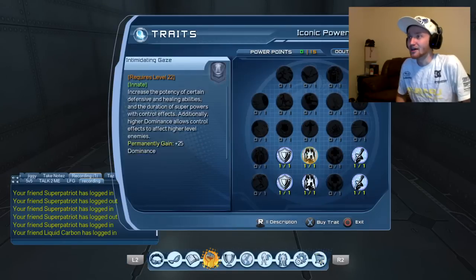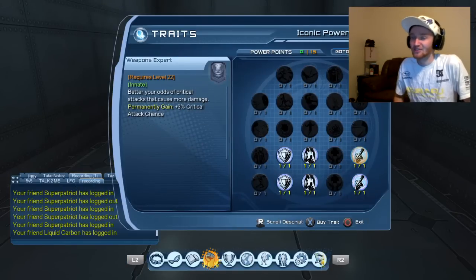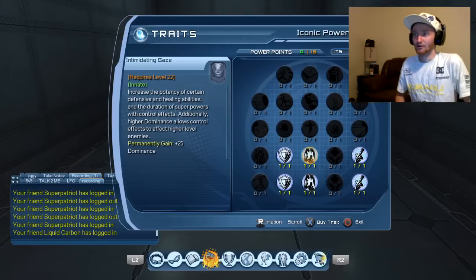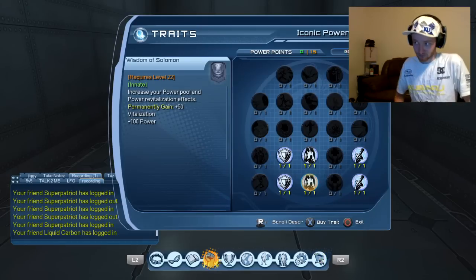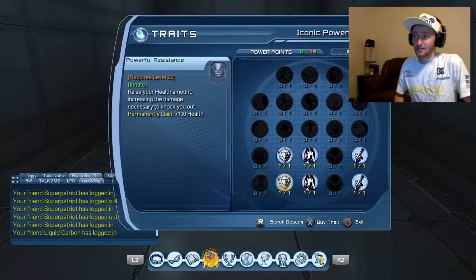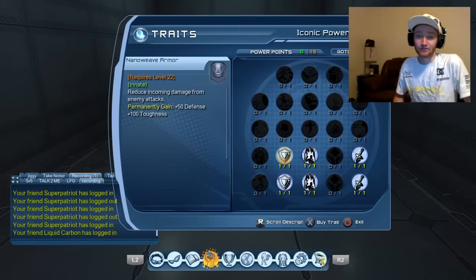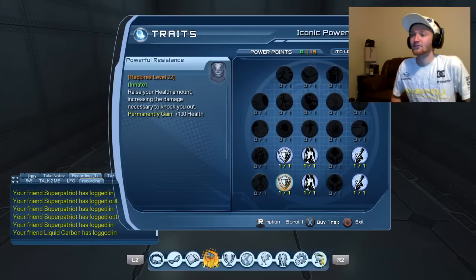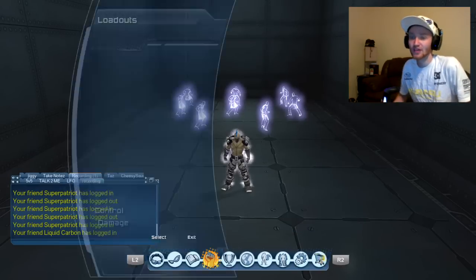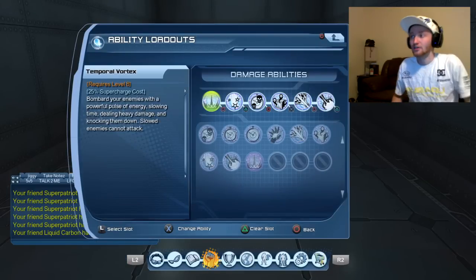For iconics I have weapon expert and tactical genius. Wisdom of Solomon gives you a little power and bite — you keep more power and get more back. To help out in raids I use defense, which helps with PVE. Toughness is for PVP, don't really need it for this loadout. A little extra health — it's not much in the new content but it was a free power point so I threw it in.